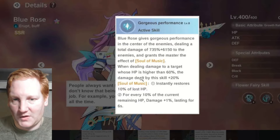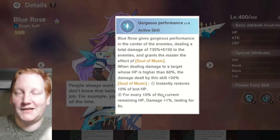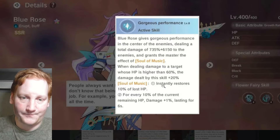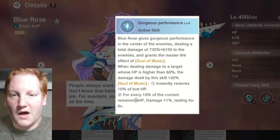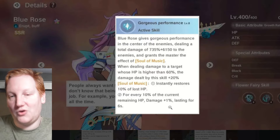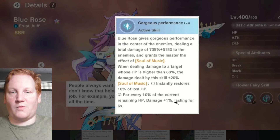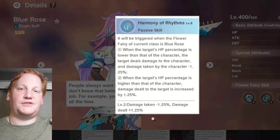Soul of Music, once applied, instantly recovers 10% of lost HP — not missing HP, lost HP. So if you're at 90% it heals you 1% effectively. It heals 1% for every 10% of current HP remaining as bonus damage, lasting six seconds. So if you're at 100% HP after the heal, you're doing 10% bonus damage — this is an offensive water fairy.